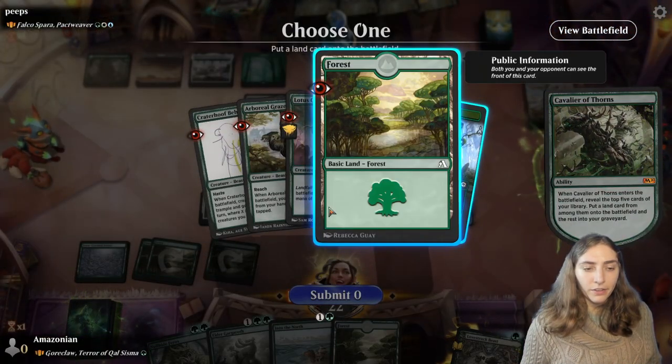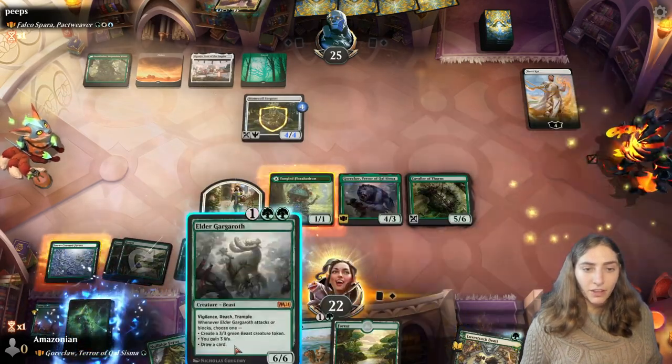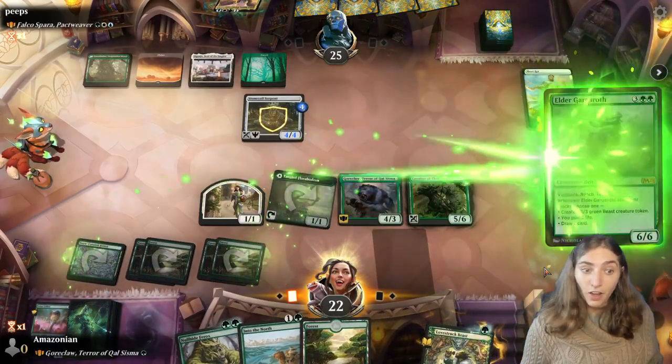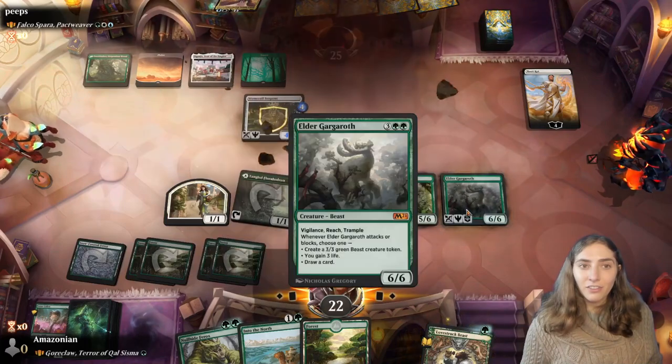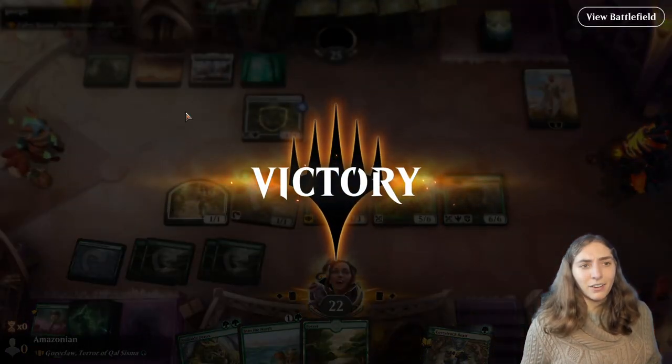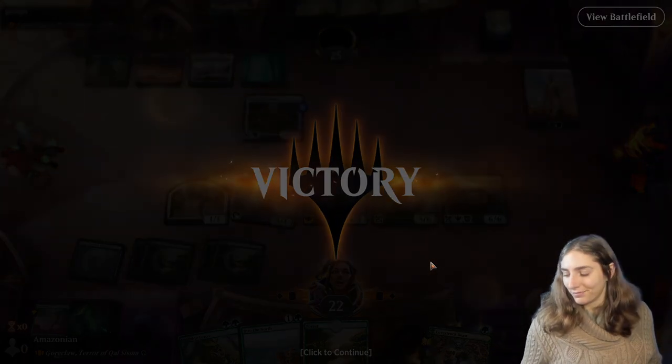Right now they don't have blue mana, so they can't play their commander yet. Stone Coil Serpent can be a good defender against Goreclaw here. My plan is just to get value — extracting value from my Goreclaw. Let's get Cavalier of Thorns, Laird of Hydra, or the Forest. I'm actually going to take the Forest here — that gives me three mana, which allows me to play Elder Gargaroth. It's a really good card and that's just a lot of damage — I'm going to be able to take that out. I'm bigger than their serpent. Game's done — too fast.